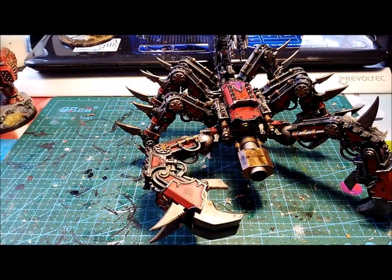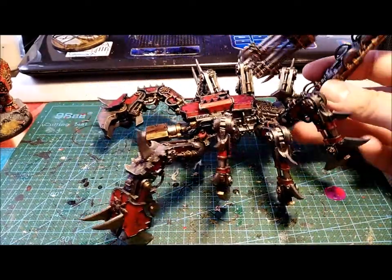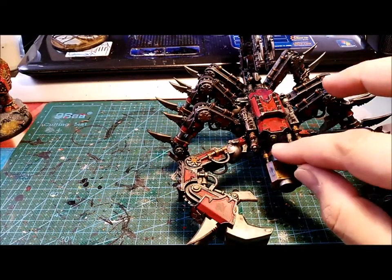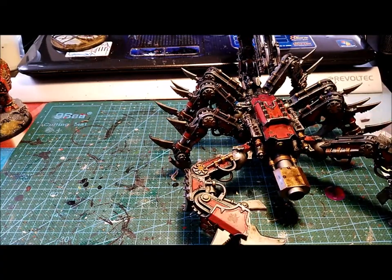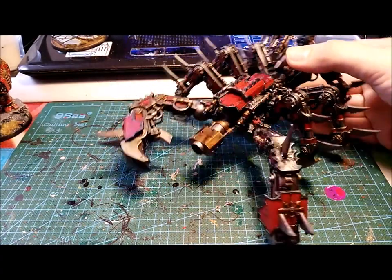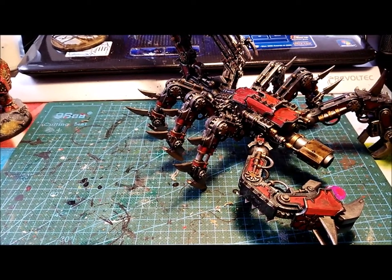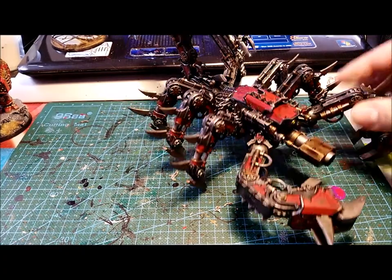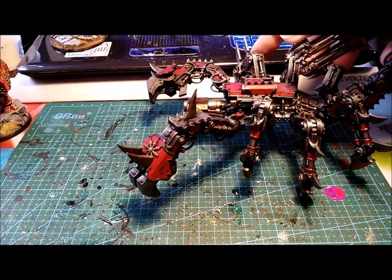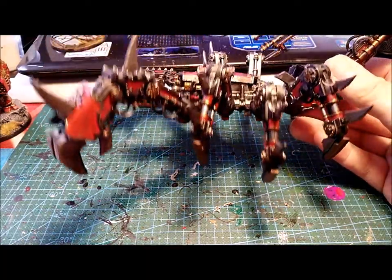For example, I started working on this Defiler that I showed in the last work in progress - it was just base coats done. I already used some sneaky hacks from the Citadel gloss washes - the Raxlan, the Angrash Airshade and Nuln Oil Gloss - so it has this shiny color. And I started working on dry brushing Necron Compound on all the miniatures, so the metals are pumping up quite well.